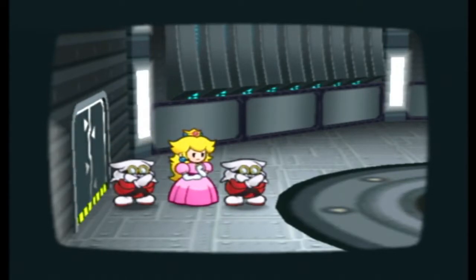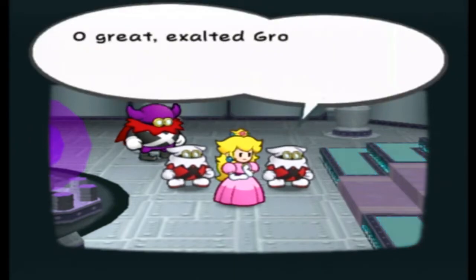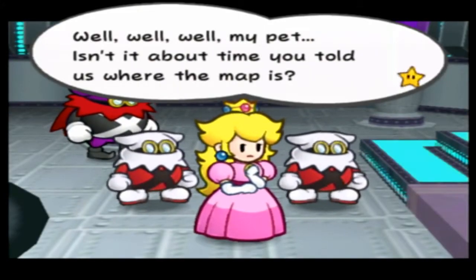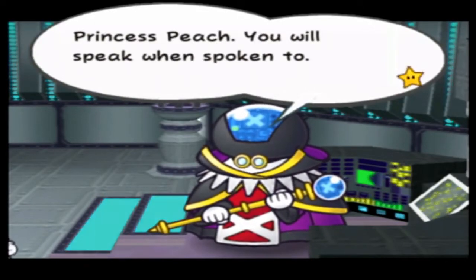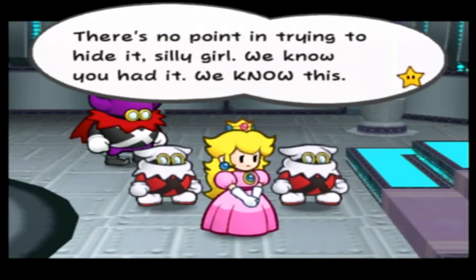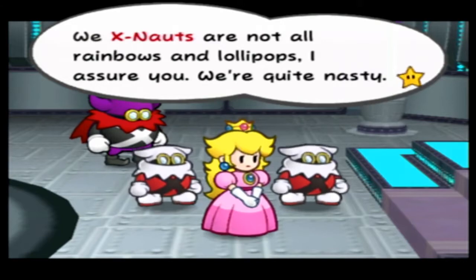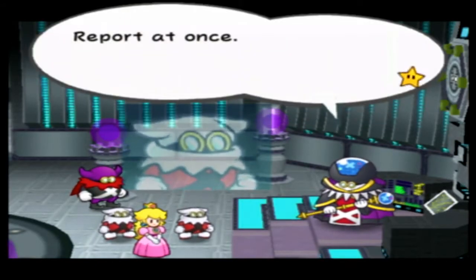Specifically a castle in space. Oh hey, Lord Grump. 'Oh great exalted Grodus, we brought Princess Peach as you ordered, sir.' It's not delivery, it's princess. 'Well well well, my pet — isn't it about time you told us where the map is? Princess Peach, you will speak when spoken to.' 'I'm telling you, I don't know!' 'There's no point in trying to hide it, silly girl — we know you had it. Trust me, it's very much in your interest to be absolutely honest with us. We X-Nauts are not all rainbows and lollipops — we're quite nasty.'